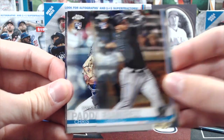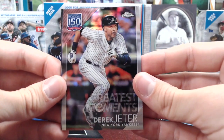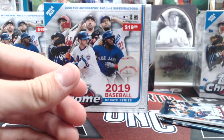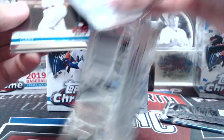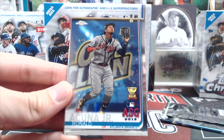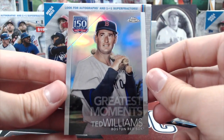The inserts are really nice, which is a change. These 150 years greatest moments look really sweet — Derek Jeter, and Dee Gordon family business. That Chris Paddock is decent — he doesn't sell all that well, but he's a good young pitcher. We also got Gary Sanchez, Alex Bregman, a nice Acuna, and a Ted Williams 150 years greatest moments.